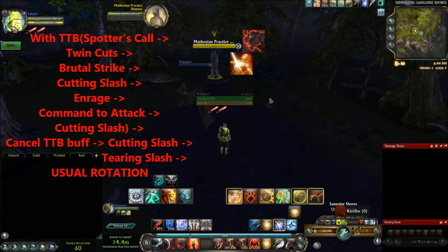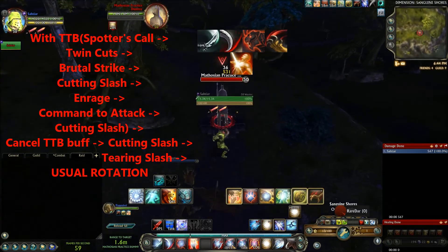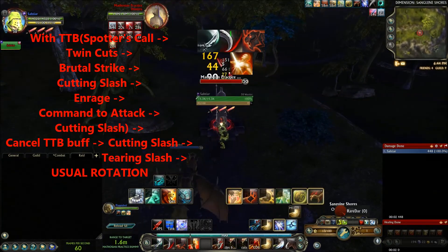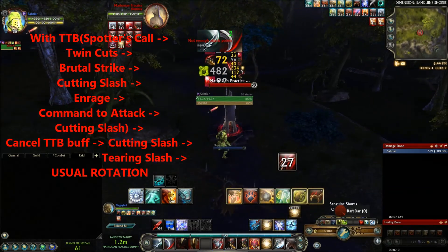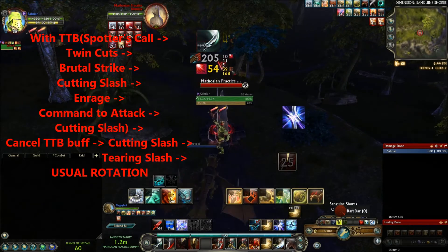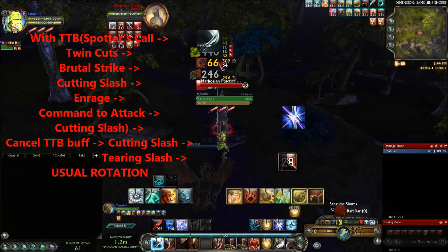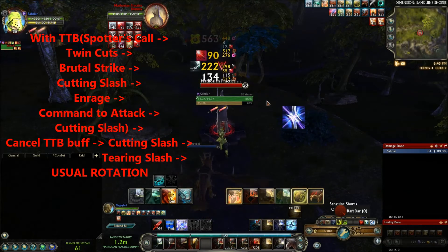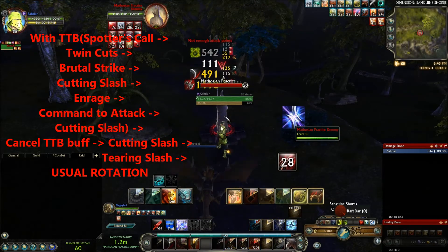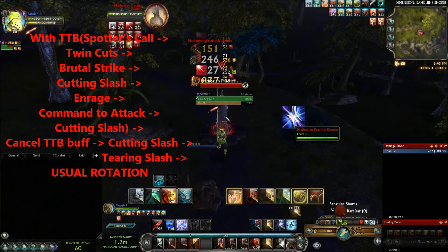So the opening rotation step by step: Spotter's Call, Twin Cuts, Cutting Slash, Enrage, Command to Attack, finisher (Brutal Strike), Cutting Slash, turn off Turn the Blade, another Cutting Slash, then your finisher, and proceed with the usual rotation. This is one of the best openers you can get, but the opener depends on the situation — sometimes you have to do things differently.